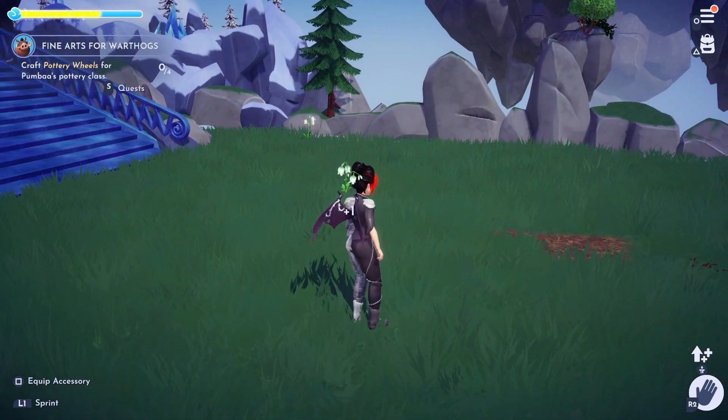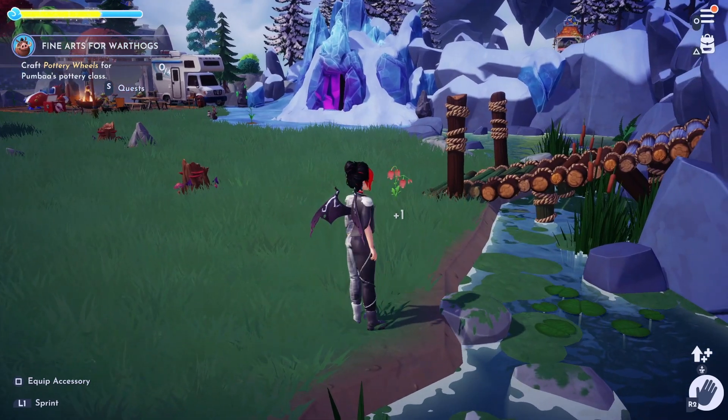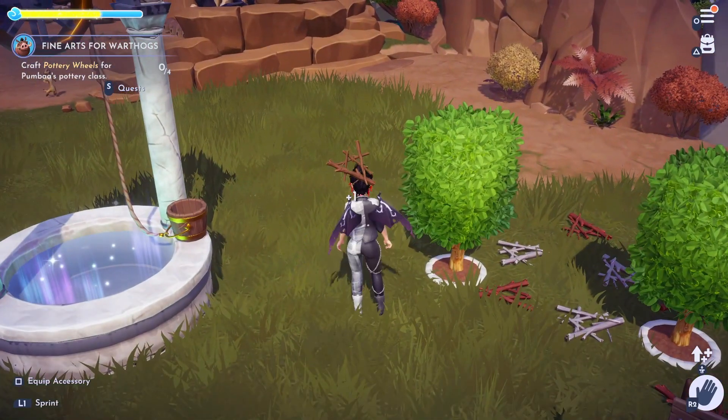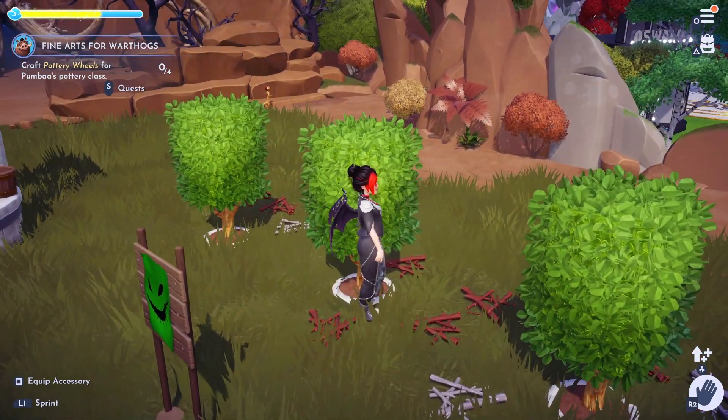Then we'll need five white marsh milkweeds which can be found in the Glade of Trust. Next we need to head over to the Forest of Valor to find seven red bell flowers. Then we will need eight pieces of hardwood which you can find in the Glade of Trust, Forest of Valor, Sunlit Plateau, or Frosted Heights.